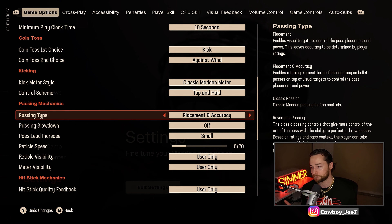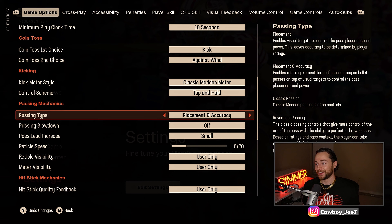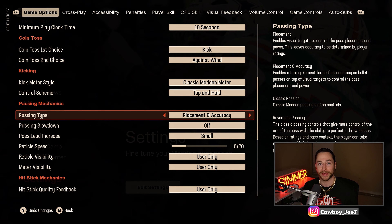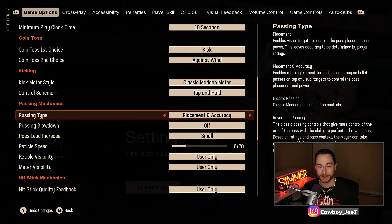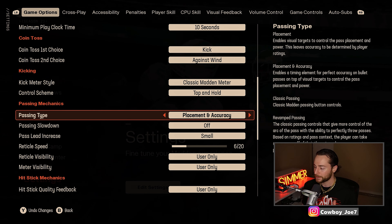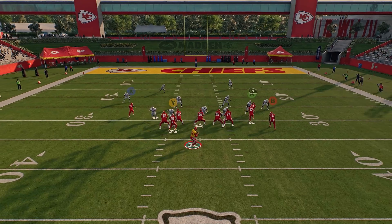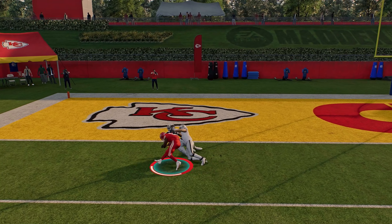The pros aren't running revamped passing, so I'm not running it either. If they're still playing with placement and accuracy, I'm still going to use placement and accuracy. All revamped passing does is control the arc of the pass — I don't see the benefit for it, so that will not be in my arsenal.